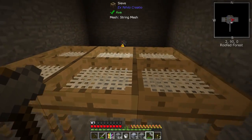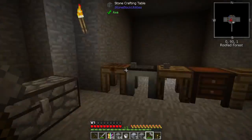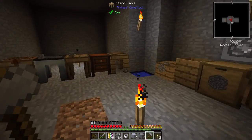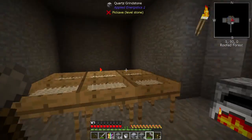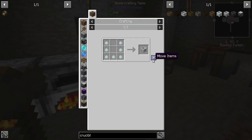Take one of these out — that's a string mesh, you want flint. Or if you go to the mining dimension, there are mobs there. I killed a few skeletons, just came upon them. So we need to do that and get the unfired crucible.